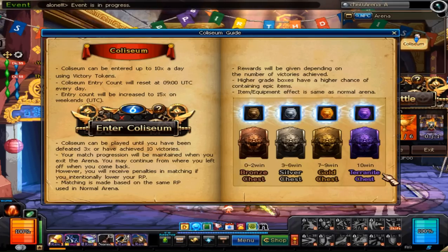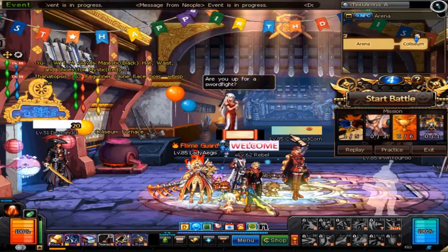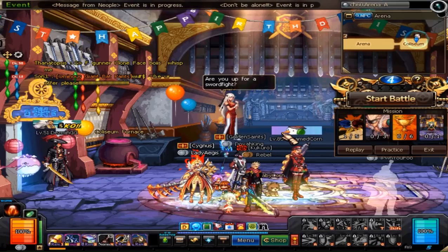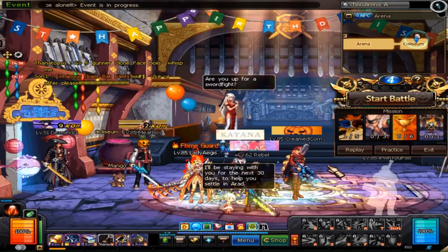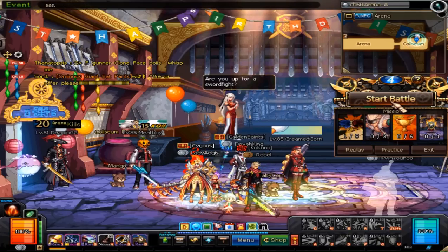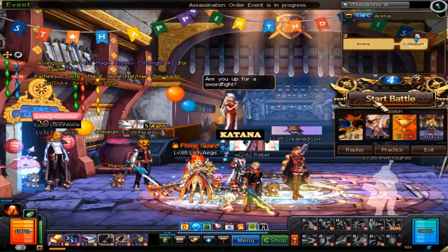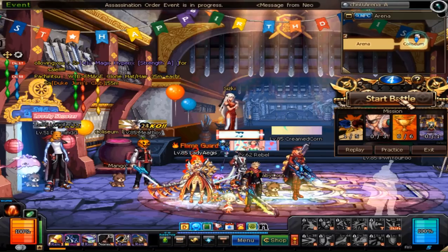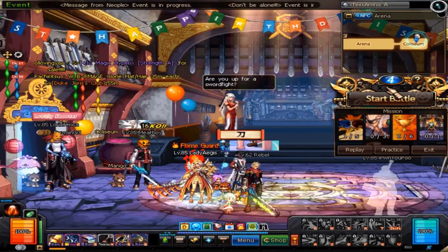You go into this mode and you can only lose three times — not in a row, just three times total in your run. Either you get zero to two wins, you get a bronze chest — here's the win distribution. If you can get ten wins before you accrue three losses, you can get the maximum prize, which is a Terranite pot. These Terranite pots have Coliseum rewards. Generally, when you finally lose your three matches or get the ten wins, you get the pot and a bunch of VP as well to go back in.